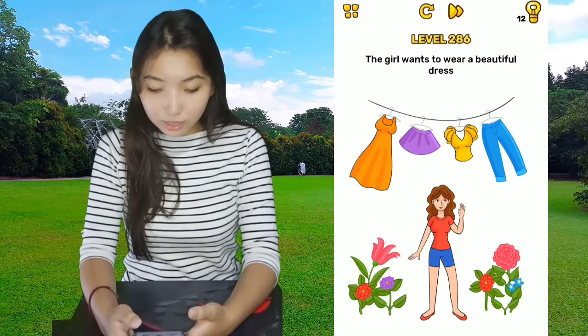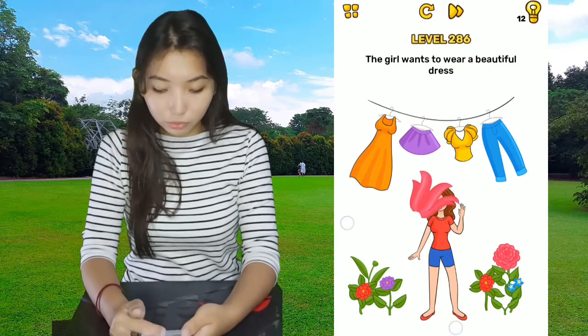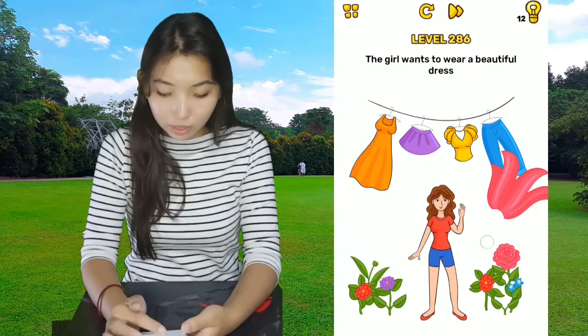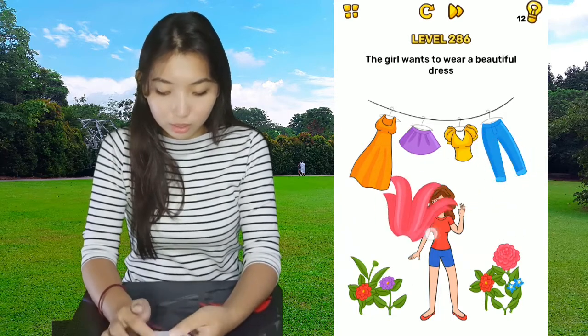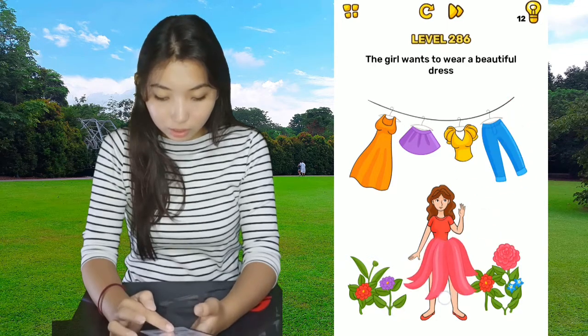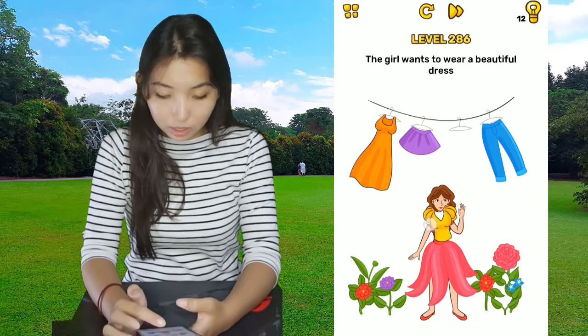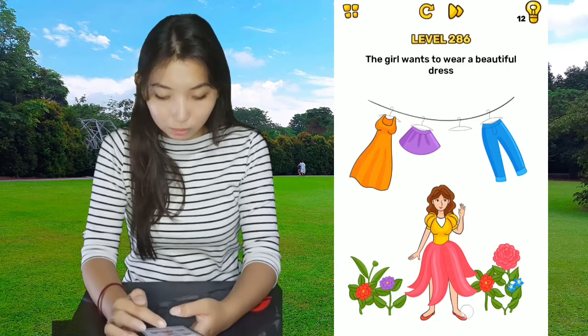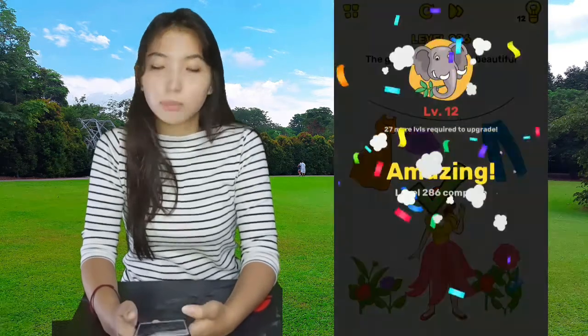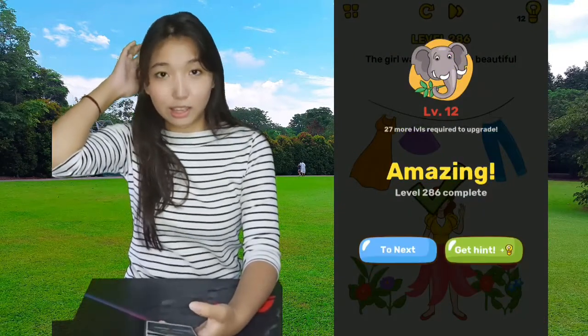The girl wants to wear a beautiful dress. You can see this beautiful flower here — we can make it into a dress. Let's rotate it first, make it into that place like that. Take the clothes and put the dress on, and she looks pretty, like a flower, because it's basically a flower.